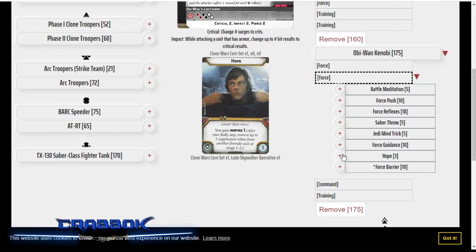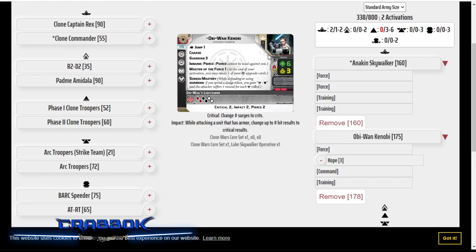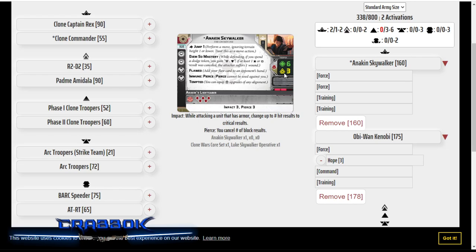A lot of Anakin's problems are going to come from that flaw card that lets your opponent stop him from getting a face-up order token if he's got suppression. So Obi-Wan is going to be inspiring Anakin every turn, because Anakin has a lot of stuff that can potentially cause him to get suppression. We don't want him to miss out on activation, we don't want him losing an action to suppression, and we also don't want him panicking — especially if he goes up against the Imperials with all their suppressive weapons and that Krennic command card.